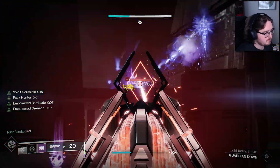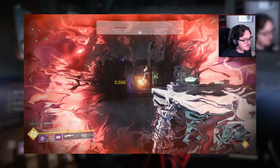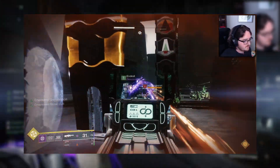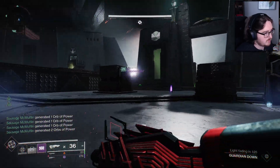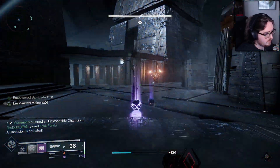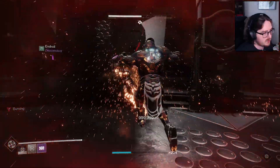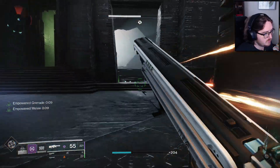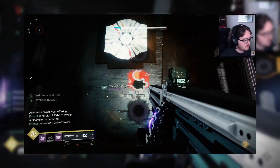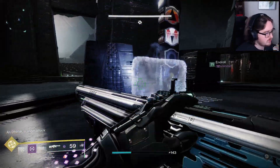Each obelisk is accompanied by a totem with three panels for symbols. These totems will fill with symbols that are key to guiding us through the rest of the encounter, but can only be read from close up, so it's important to always have someone near one of these totems. The main encounter room has nine different rooms around the outskirts marked by various symbols. These rooms and symbols are static and never change. Both the main room and inner rooms are split into two different sides — Pyramid and Traveler for the main room, and Light and Dark for the inner rooms. These sides are important for denoting which side of the room houses an enemy that you need to kill.